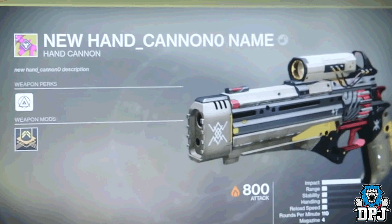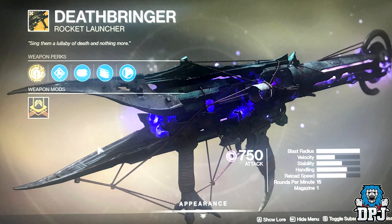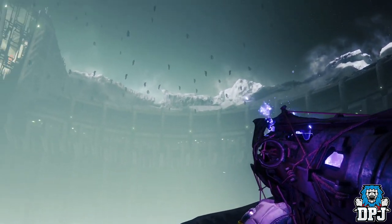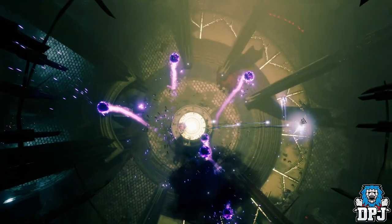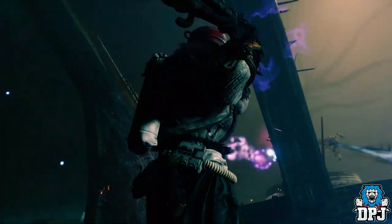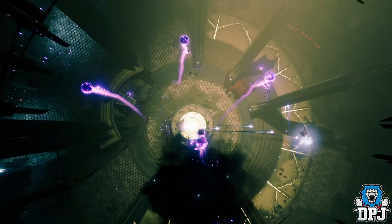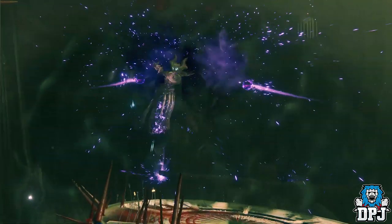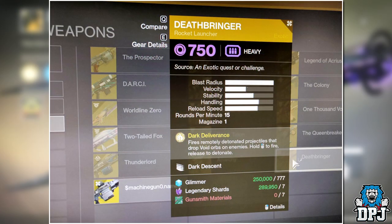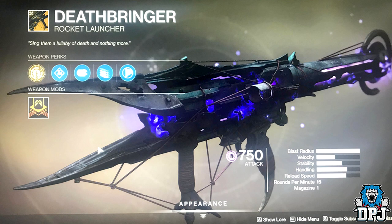Lastly we have the void rocket launcher called the Deathbrunga. We got a brief glimpse of it a while back, and then during the latest Shadowkeep trailer we saw how it works. After the community saw the trailer, it quickly earned the title of the 'void Gjallarhorn.' But at PAX the consensus changed — it actually acts more like a Dragon's Breath than a Gjallarhorn. Its intrinsic perk is Dark Deliverance: fires remotely detonated projectiles that drop void orbs on enemies — hold fire to fire, release to detonate. This thing truly looks incredible.